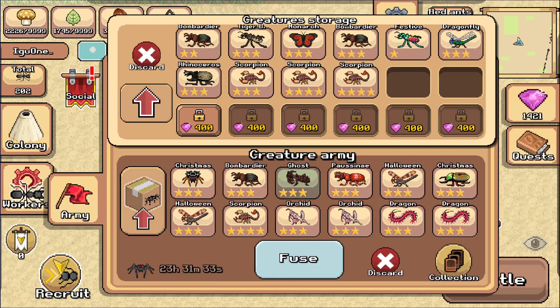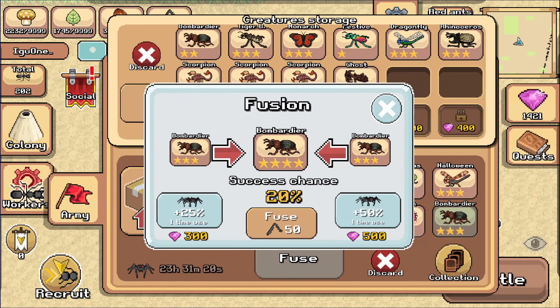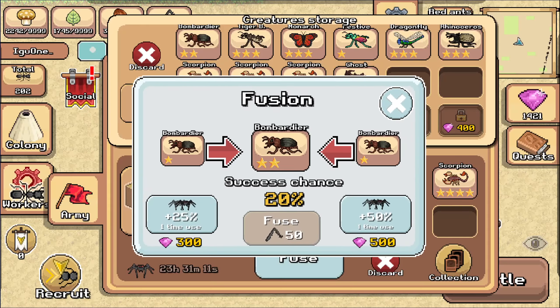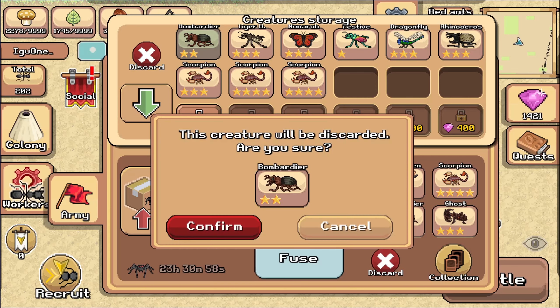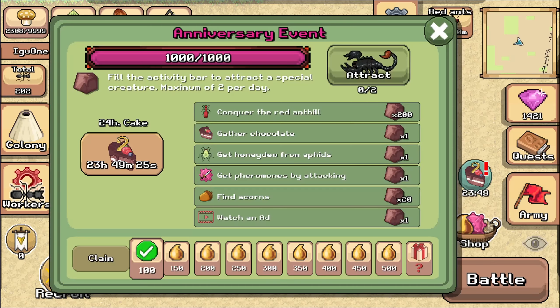It's a 20% chance. If it succeeds, terrific; if it doesn't, I was going to get rid of it anyway. And it failed — like I said I was going to get rid of it anyway. I'm also going to get rid of the two-star bombardier because I'm just not going to collect them anymore — there's no reason for it. Confirm. So I now have four spots open, which is going to be very useful to me. We're done — attract, and he's right over there. Now they're going to start filling the bar again.